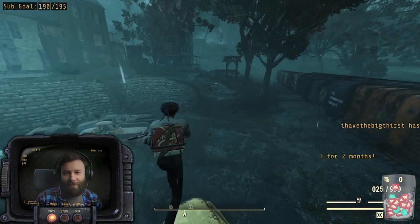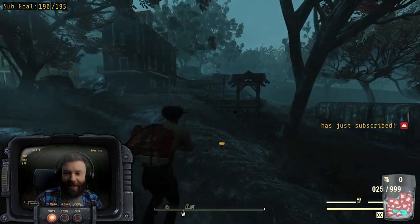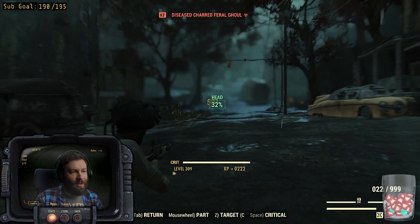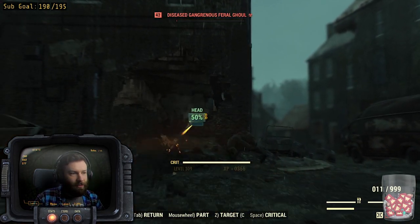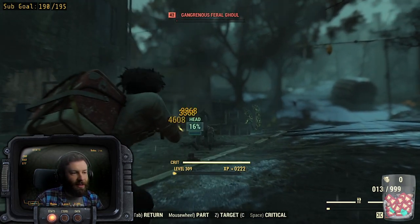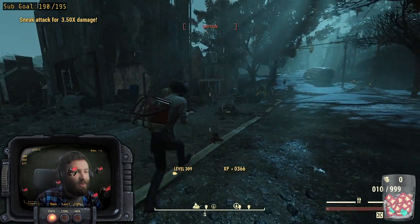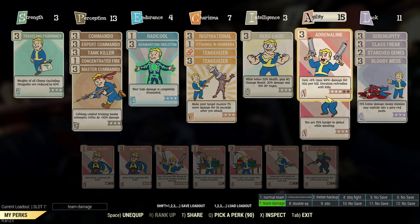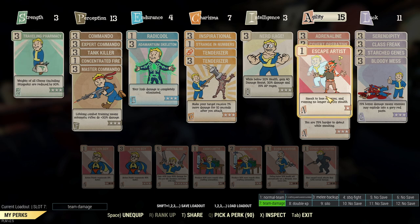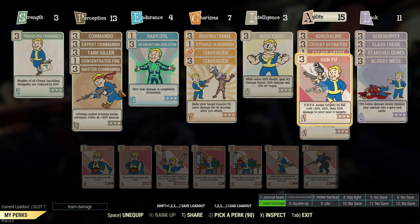When I'm running up to something and getting pretty close, I'll crouch - that just comes from years of playing eSports games. I make sure I have level 3 Sneak on: 75% harder to detect while sneaking. Mix that with Escape Artist, so running no longer affects stealth, and I use Sneak to lose enemies. The important ones really are Adrenaline for getting more damage after killing, Cover Operative 3 for ranged 2.5 times normal damage, and then Gun Fu - one of the newer cards I learned about recently. VATs swaps targets on kill with 10, 20 and 30% damage to your next 3 targets. That really does stack up and I really like that one.